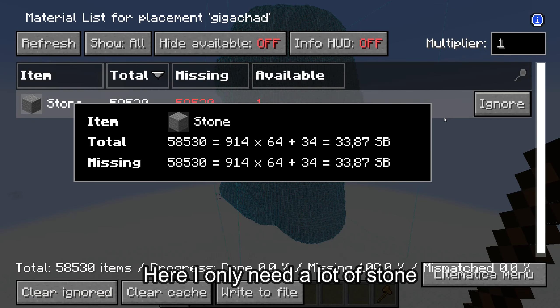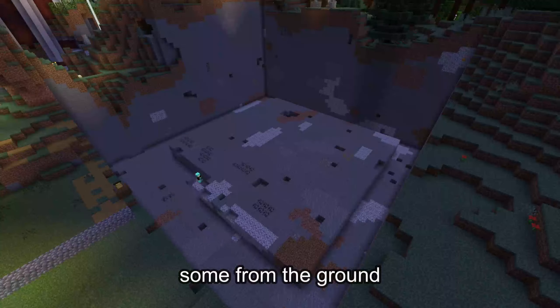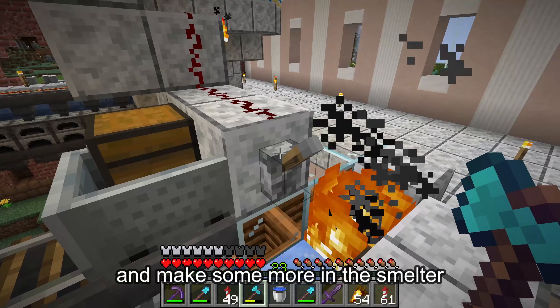Here I only need a lot of stone. So I take stone from my storage, some from the ground, and make some more in the smelter.